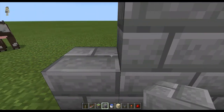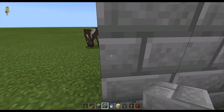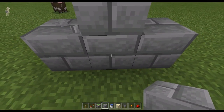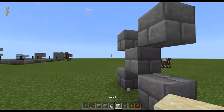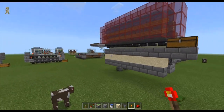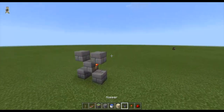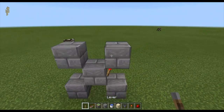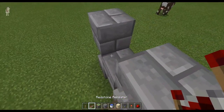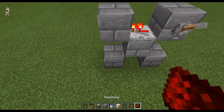First off, you're going to place a 3 by 2 area just like this — two out like that. Break this block, break this block, and break the middle block at the lower level, then place a torch so it's facing right here. Then we're going to build a level here, put a repeater there, and then a torch on the top and bottom.